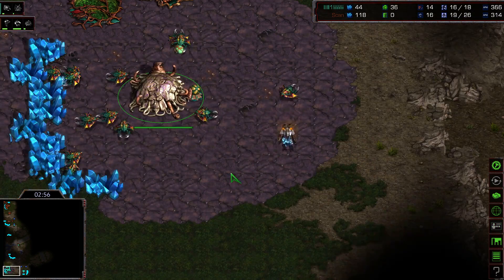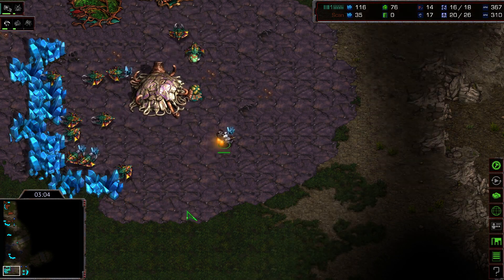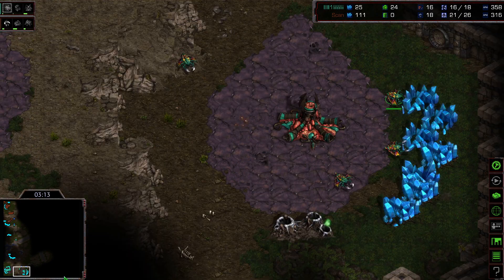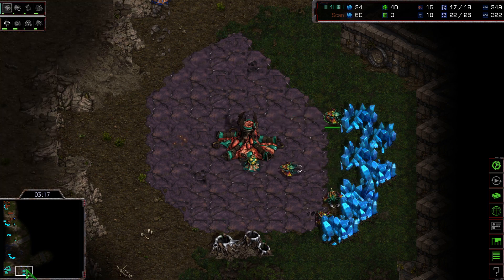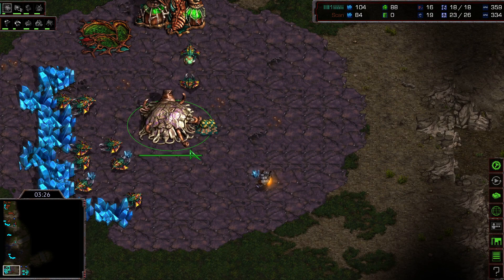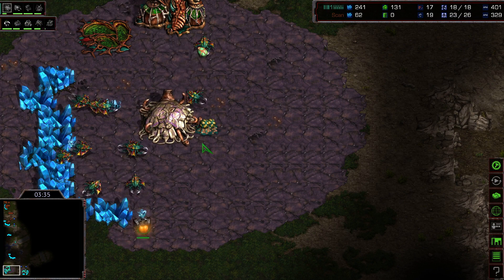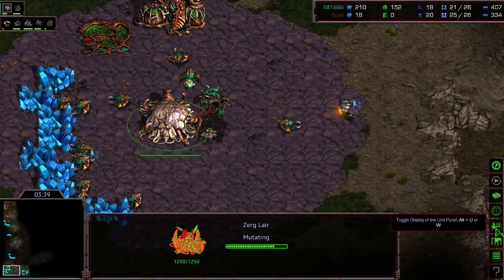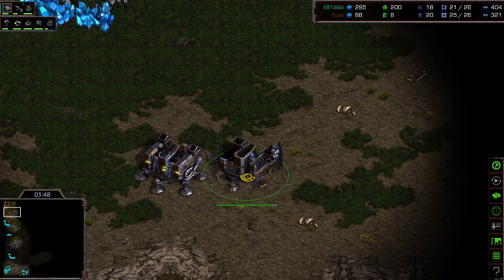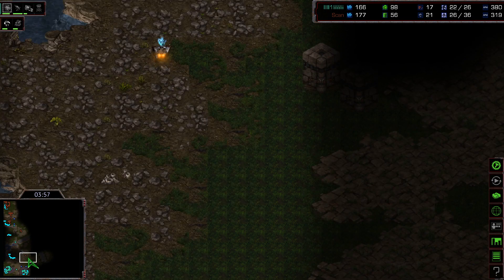Tier 2 has started for the Zerg, so very soon it's going to be either a transition into Mutalisk or some Lurkers. The SCV from Scan sees everything as mining has also started for the Zerg. I believe the Zerg is pretty much going all in with some Mutalisks. First Zerglings should be produced very soon; speed is getting upgraded. Scan goes into a second barracks, so we might see an all-bio build order as his expansion is also finishing soon.